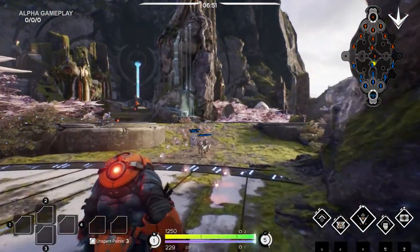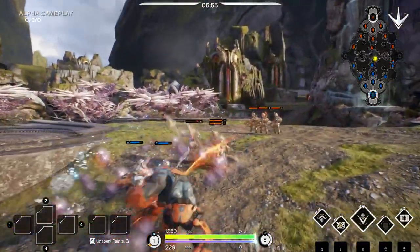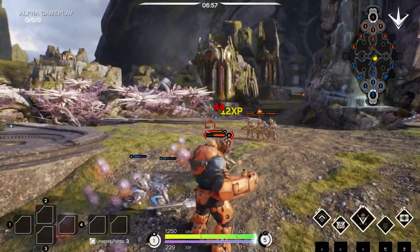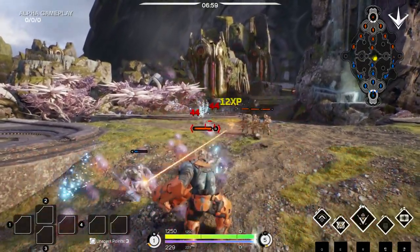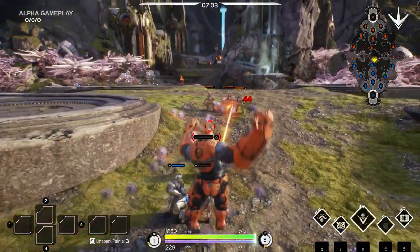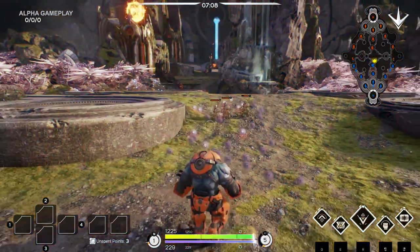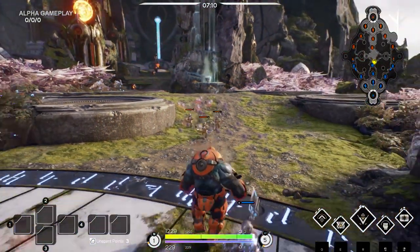In addition to individual hero experience, amber provides another type of experience that you earn in the game that makes you stronger. Any hero, minion, or tower that dies in Paragon will drop amber. Picking up these orbs will add to your and nearby allies' card XP. And once you've collected enough amber, you can earn card points to spend on cards. This is depicted by the experience meter on the HUD.